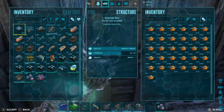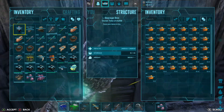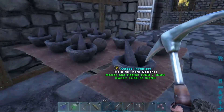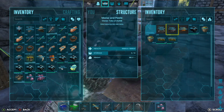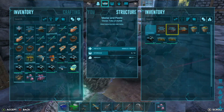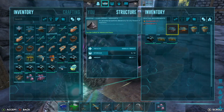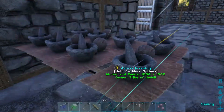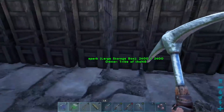We're going to need charcoal mixed with spark powder, which we have quite a bit of. So we're going to take some time and move these back and forth from storage over to our mortar and pestles and see how much we really need to make. We did make up some narcotic too. To make gunpowder it's just a one-to-one ratio — one spark powder to one charcoal to give us any kind of gunpowder. Let's see how many stacks we have.